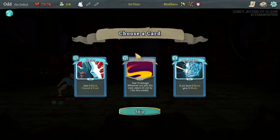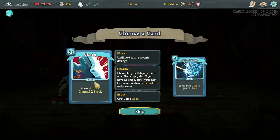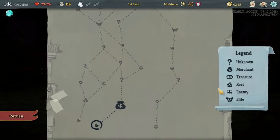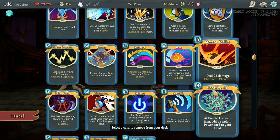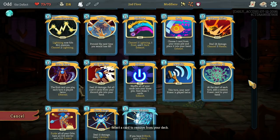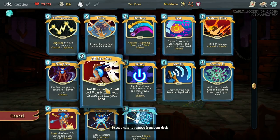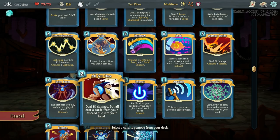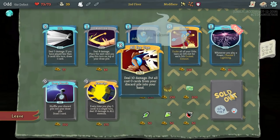I guess Rainbow isn't terrible — or here, we just Hyper Beam and kill everything. So that's an interesting combo — I gotta remember that. Hyper Beam comboed up with Echo Form, which is pretty cool. What else do we want to take here? I think some block is good. If we have zero block, gain 11 for the cost of one. But Glacier — gain nine block and two frost. Problem is, this is so expensive. I think I'm gonna go Auto Shields here. I don't think I've ever seen that card.